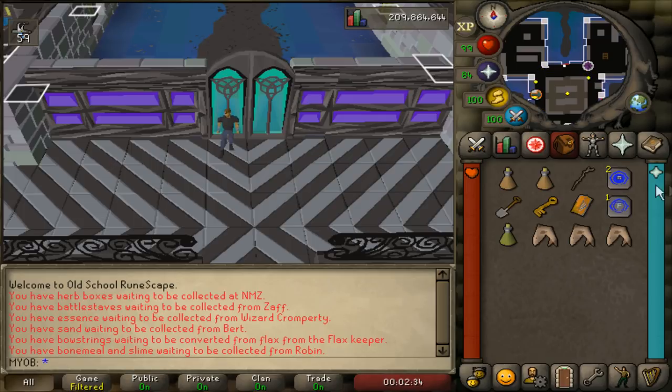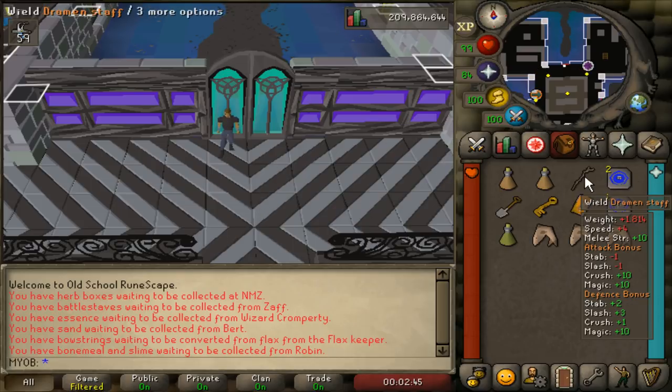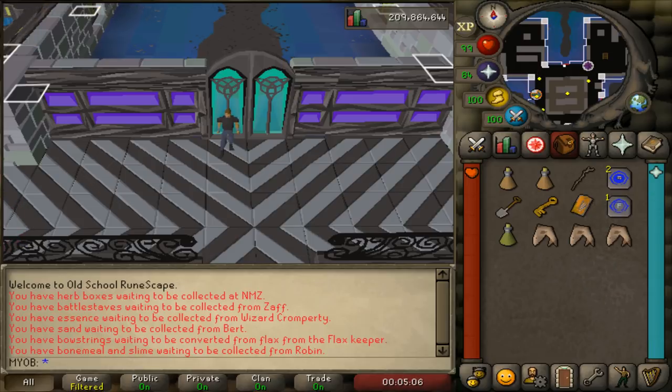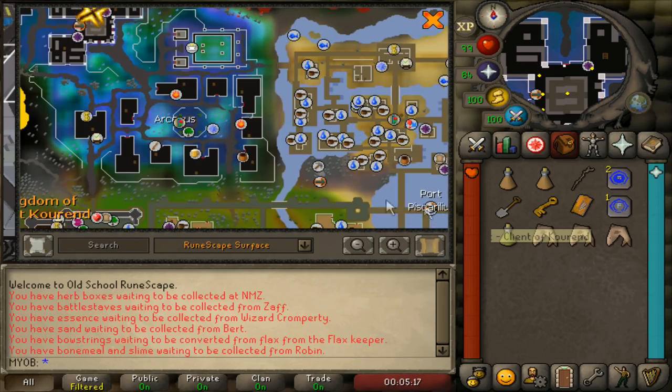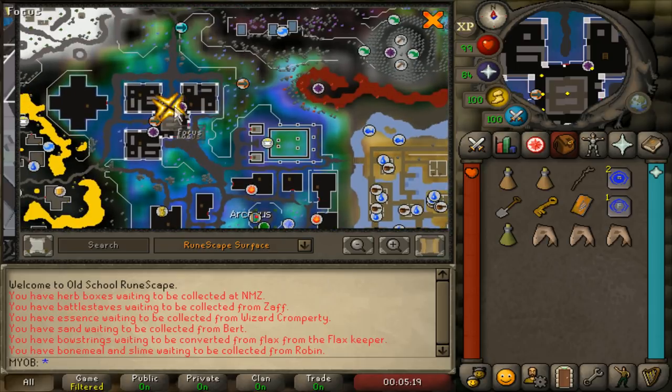What you want to bring in your inventory is a couple of stamina potions and items to get to the Arceus Library. My fastest way is by using the Fairy Ring code CIS, which will bring you just north of the library and then you can run south. I brought a Dramen staff and I'll be using the Fairy Ring inside my house. If you don't have the Fairy Ring code unlocked, I also highly recommend bringing 80,000 coins to speak to Trossa to unlock the Fairy Ring permanently. From the Piscarillius docks, you'll end up right over here — just run northwest past the library to find Trossa and pay her 80,000 coins.